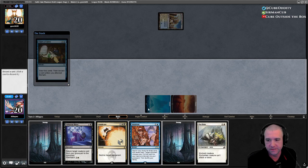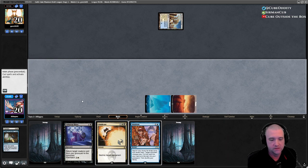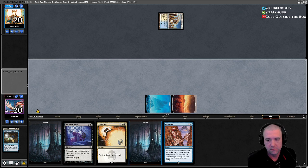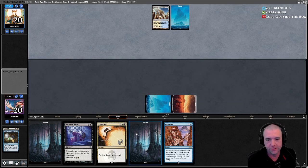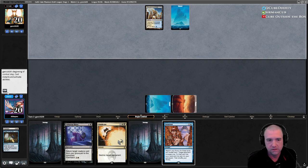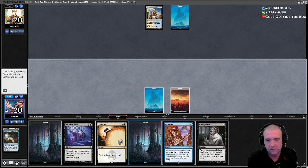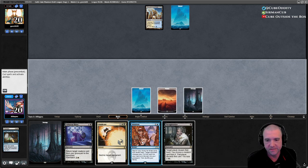Very happy to draw and discard here. We keep the swamp, we don't currently need Pacifism. Then we're going to Intuition for three threats probably. We could Vindicate Colonnade — that's actually kind of tempting, to put them off a land.